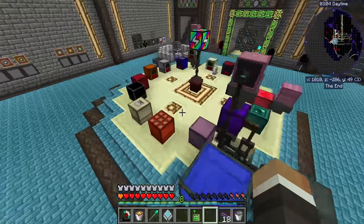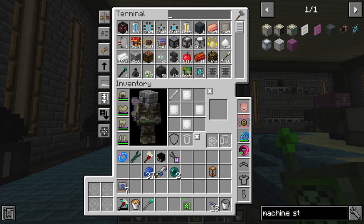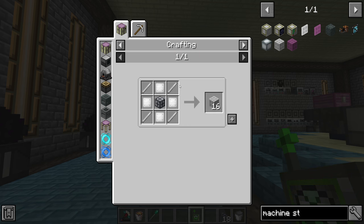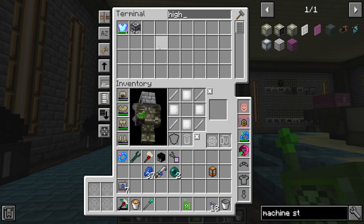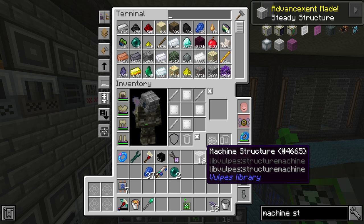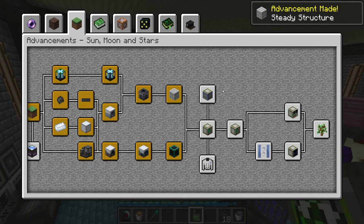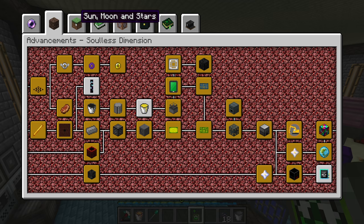The machine structure doesn't look too bad — it requires some iron rods which are very easy to make, plus a highly advanced machine frame. Boom, 16 machine structures made, and that quest is taken care of too. So really all we have left to do now is a couple of road quests in the back end here.